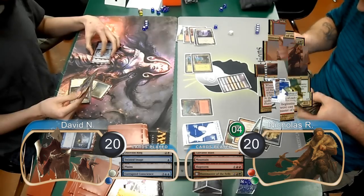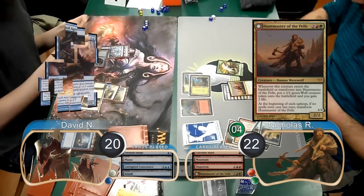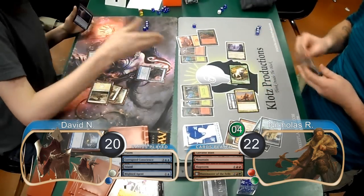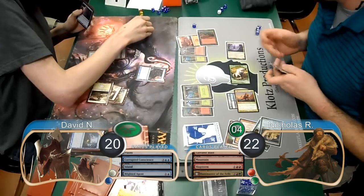Nick then played a Huntmaster of the Fells and went up to 22 life. David played a Blighted Agent on his turn and then Nick animated his Nexus and attacked with the team. David chose to take it, so went down to 16 and got a Poison Counter.